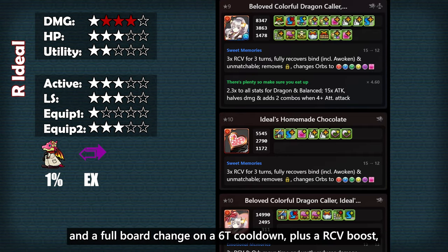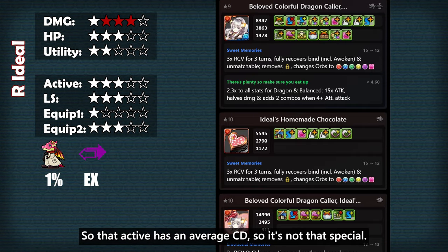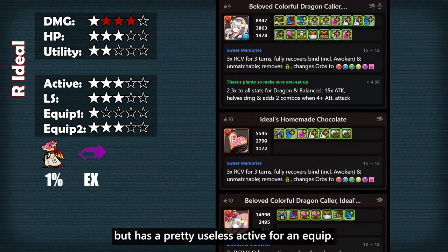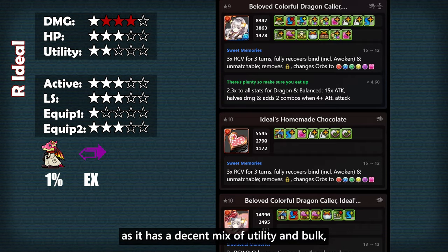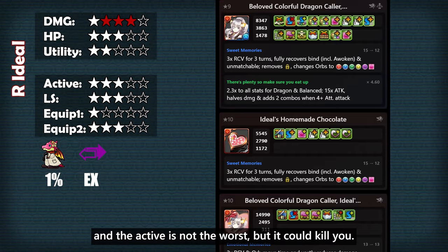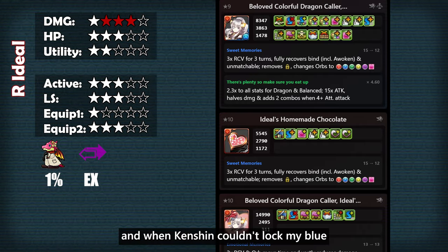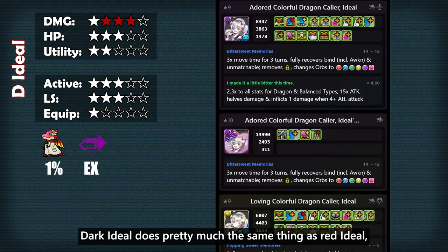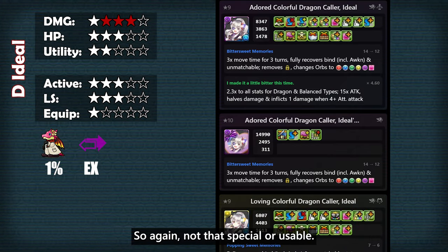She has a full crit active, a full board change, a 6 turn cooldown, plus an RCB boost if you match 5 attributes every turn, so that active has an average cooldown and it's not that special. Her first equip doesn't offer much — it does have 2 skill boosts and a heal OE but has a pretty useless active for an equip. The second equip is a little more useful with a decent mix of utility and bulk, but the active could kill you. I remember using this in UN2 with New Year Feral, and when Kenshin could unlock my blue orb, Kenshin just hit me twice and killed me. Dark Ideal does pretty much the same thing as Red Ideal except she gives you a move time buff, so again not that special or usable.